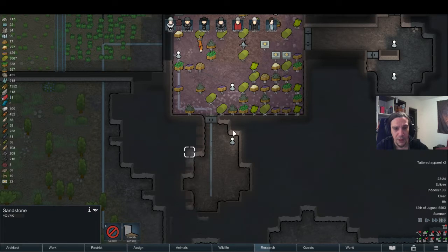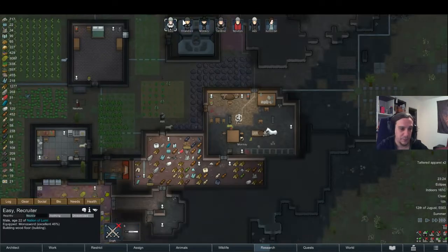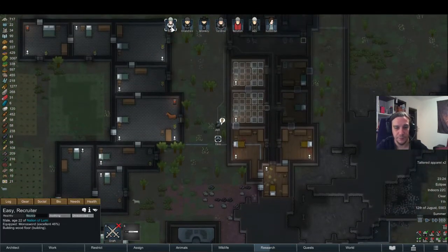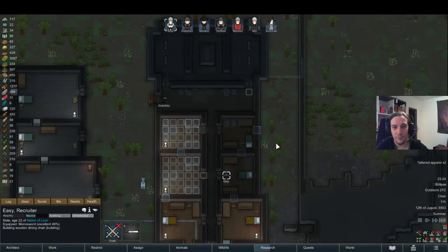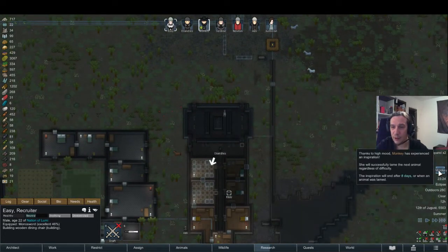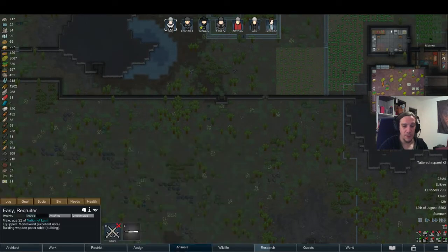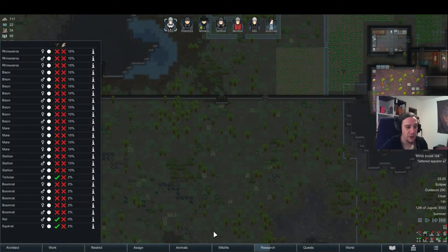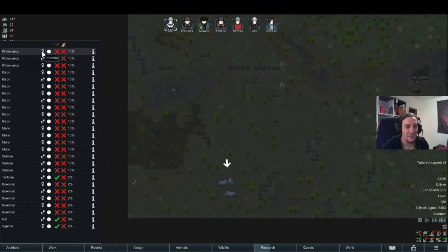I'm gonna mine out this area properly so we'll have an evenly shaped room at some point. Let's see how this looks. Can't wait for everything to be done. Inspired taming — ooh! Remember that try of taming a rhino back there? Could make that happen now.